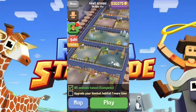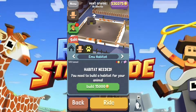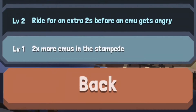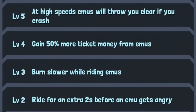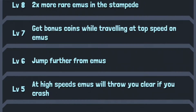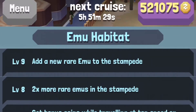Emu Habitat needed — there we go. You need to build a habitat for your animal, $15,000. Let's check the upgrade levels: Level one, two times more emus in the stampede. Level two, ride for an extra two seconds before an emu gets angry. Level three, burn slower while riding emus. Level four, gain 50% more ticket money from emus. Level five, at high speeds emus will throw you clear if you crash. Level six, jump further from emus. Level seven, get bonus coins while traveling at top speed on emus. Level eight, two times more rare emus in the stampede. Level nine, add a new rare emu to the stampede.